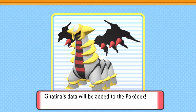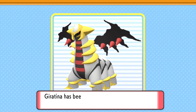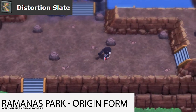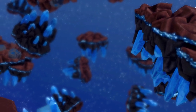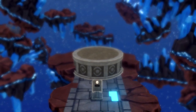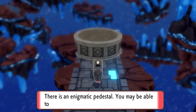You might be wondering how on earth to get the Origin Form. No worries — all you have to do to get the Origin Form is go to Ramanas Park once you have your Giratina. You're going to purchase a Distortion Slate for three small shards or one large shard. Once you get the Distortion Slate, you're going to go up this pathway exactly like I showed. And there will be a secret room called the Distortion Room. Approach the pedestal and drop your slate, and it starts to get spicy after this point.